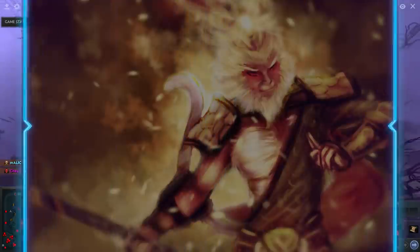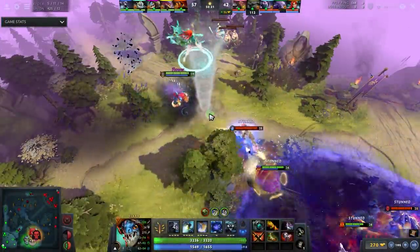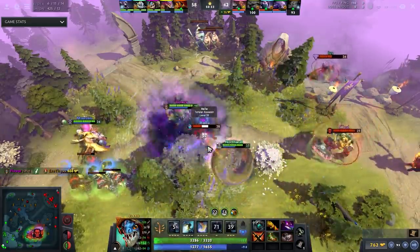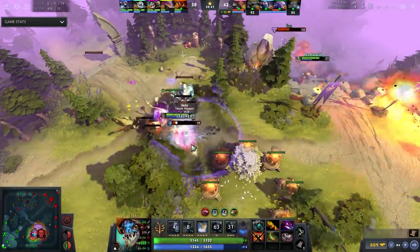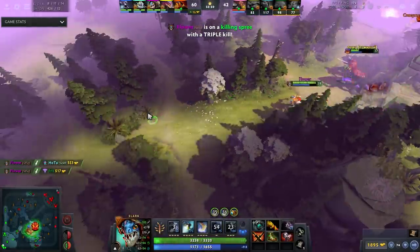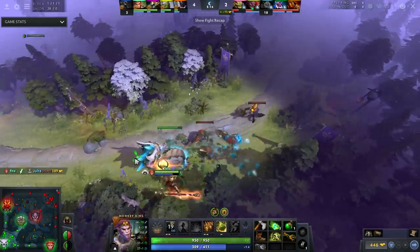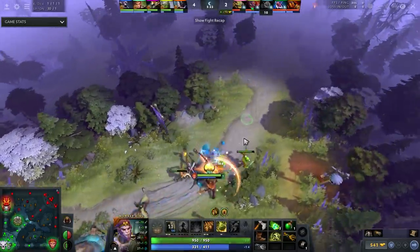First up for the safe lane: Monkey King. As a side note on Slark — you know how I said it's really important to figure out when to pick heroes? That doesn't apply to Slark. This hero sucks, don't pick it. It's always useless, always worthless. If you do pick it, you deserve someone running down in your game — I genuinely mean that. Anyway, the main hero is Monkey King.